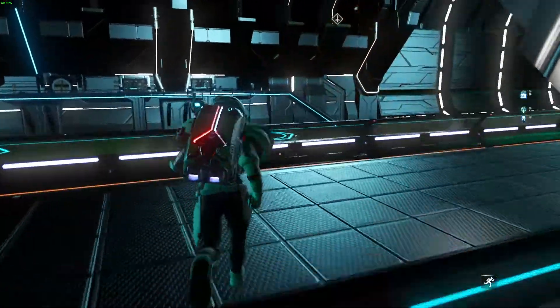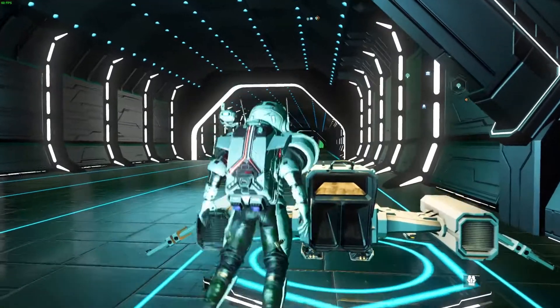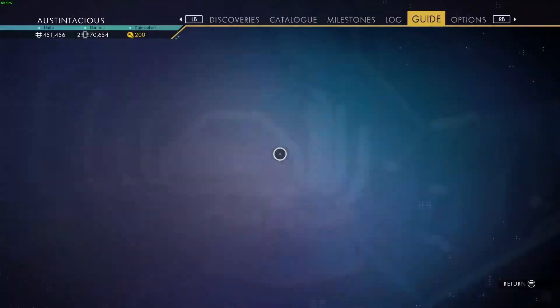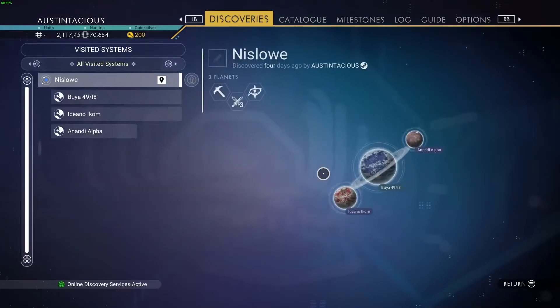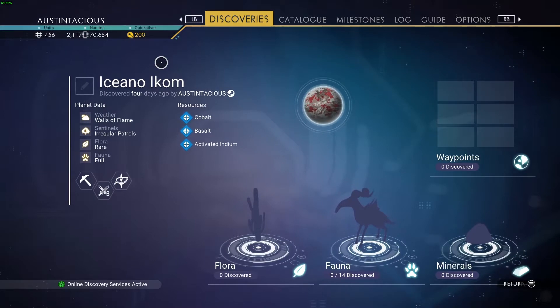That's the station's A-Class multi-tool. The planet we're going to fly to is one of three in this system, and it's this one here — it's called I Say No Icon, I See No Icon.